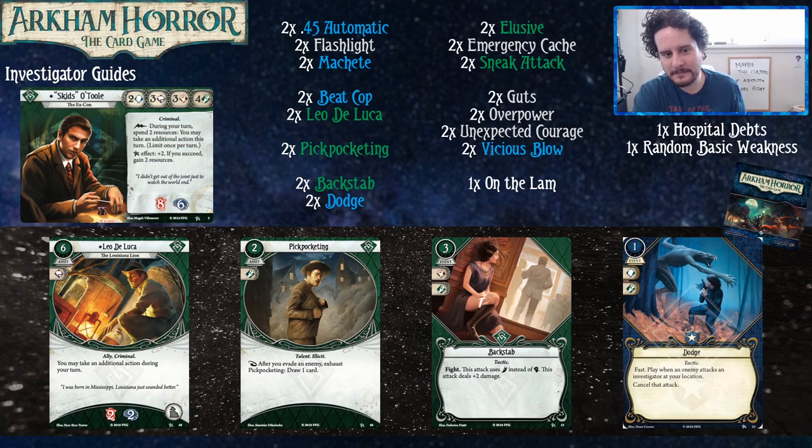Once you get a little further on in the cycles, you get some more options as far as green cards go. Especially the later ones — they really came around and made green interesting. Backstab gives you a one-shot fight action, and it does also get you over that threshold bump, having the attack deal three damage instead of two, which is pretty important. Plus you can discard it for a foot or a fist icon.